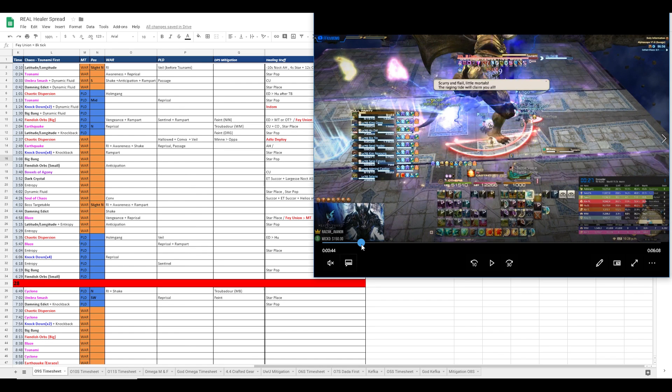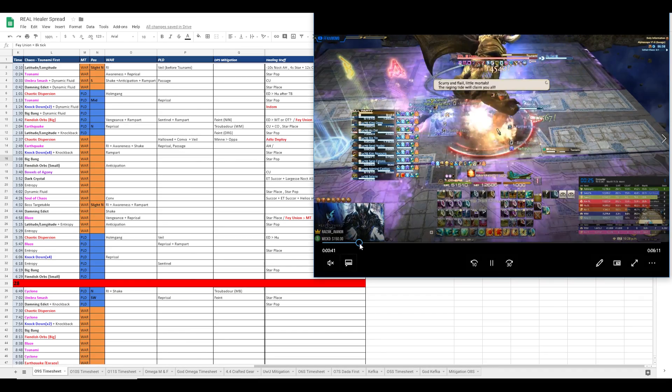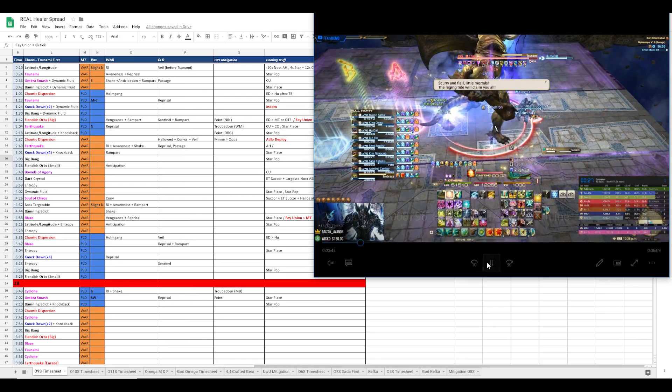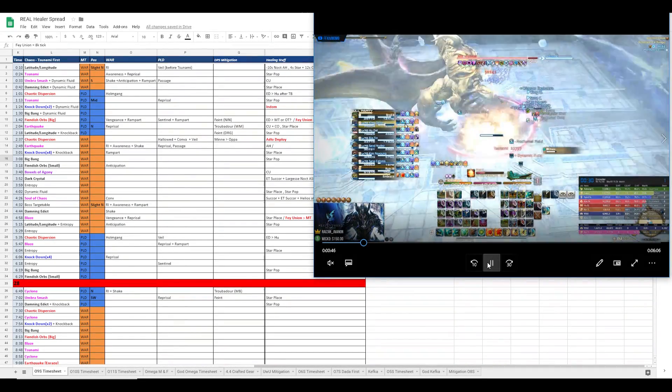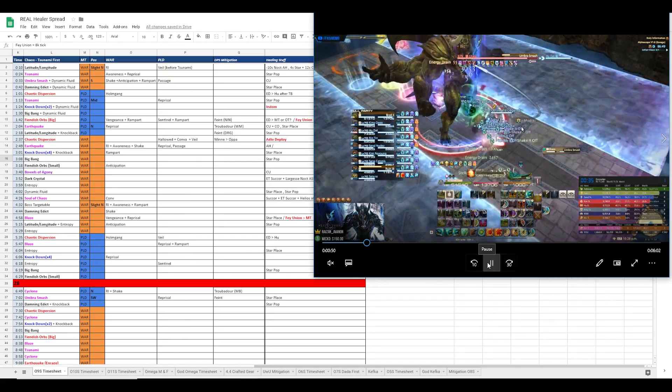If we rewind here, you can see that I do a place cancel of sorts with my fairy. Basically what this does is it cancels the current action your fairy is doing and you can queue up an embrace right after. Using this place cancel technique, you can proc Veil whenever you want. It's very reliable and I suggest you learn it because it's very invaluable.